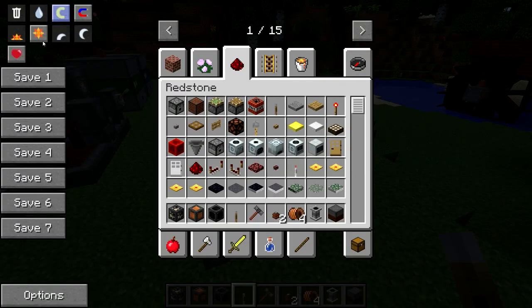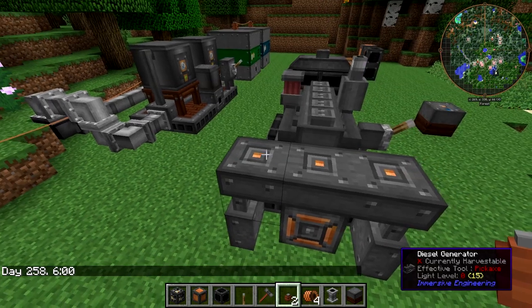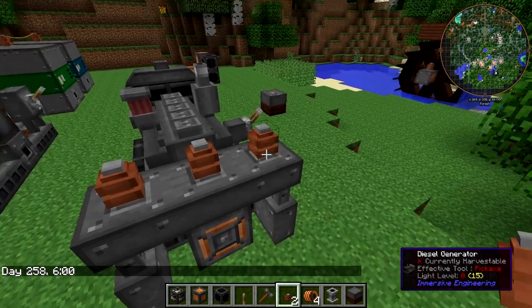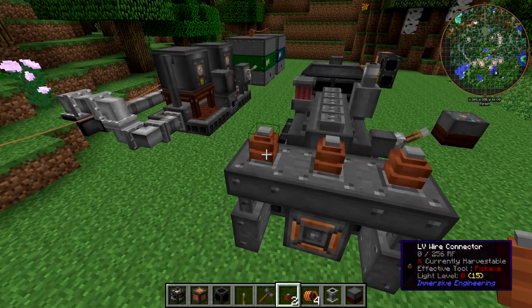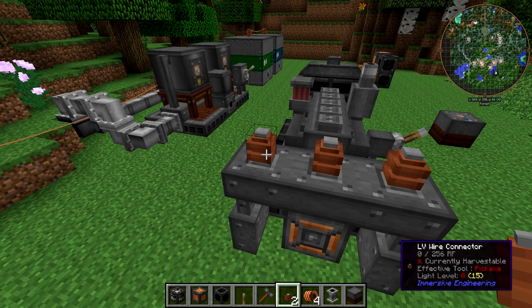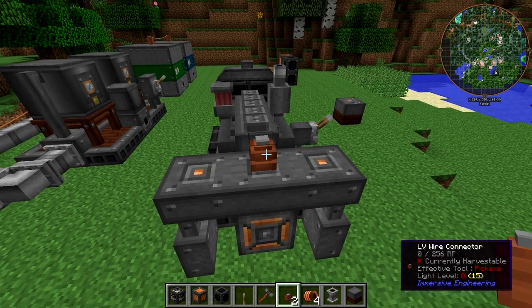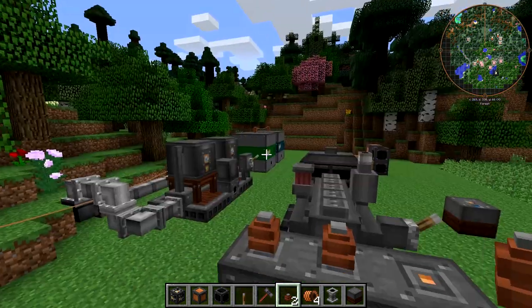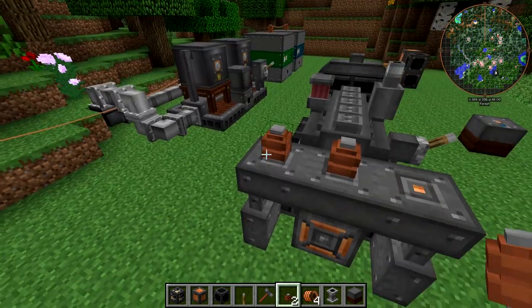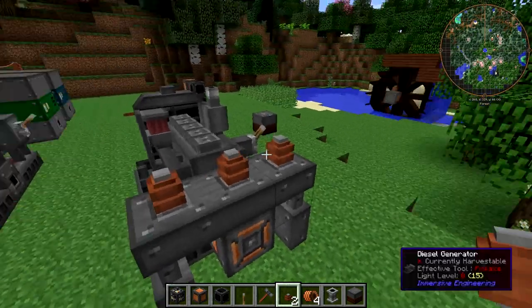You can split that output in up to three thirds by placing additional wire connectors on here. This is, so far at least, the only generator where you can split the output right at the source. So if you only have one wire connector on the generator, it will output 4096 RF out of that connection. If you place two, you'll get half of that — around 2000 or so out of each. And if you put three on it, it'll divide it in thirds.